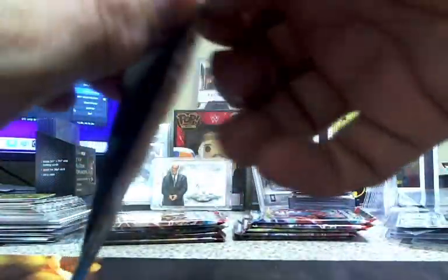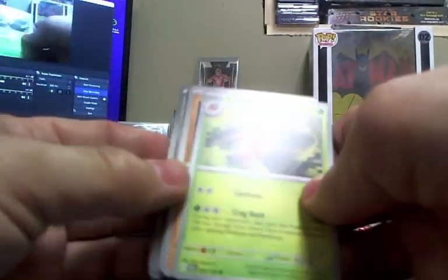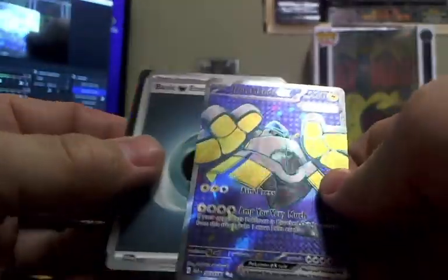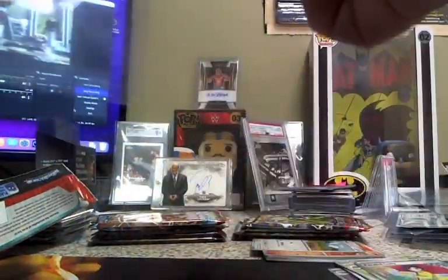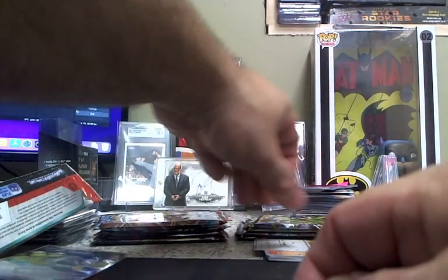Let's see what we get in the packs — starting off with a Paradox Rift. Not all the boxes in the case can be total dogs, can they? We got Charcutta and Iron Moth — that's actually playable in the game. That's not a whole lot in the first Paradox Rift pack. Oh, we got something in the back — Parasol Lady, Iron Hands! Nice, very nice. Iron Hands, then a basic energy and code card. Let's go!